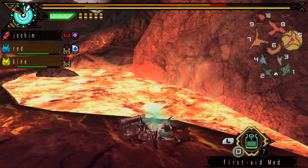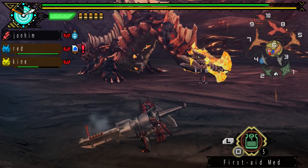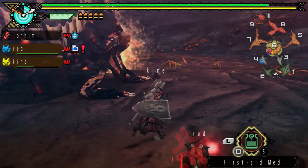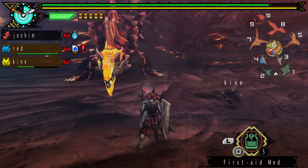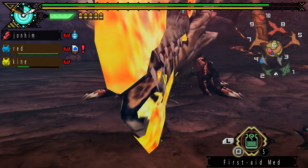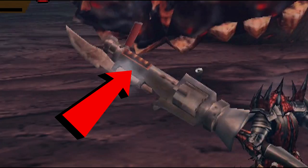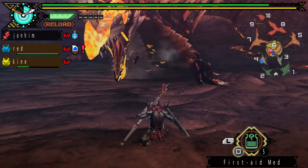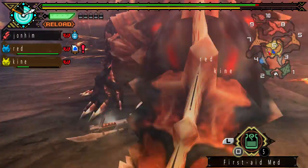My favorite thing about the Gun Lance is the Wyvern Fire blast. It's a really powerful charge-up attack — it charges up the front of the lance and fires a huge explosive attack that does a lot of damage. It takes a while to cool down before you can use it again, indicated by a little thing on the side of the lance that will pop open and steam red. Once it closes up again, you can use it. This also burns up a lot of sharpness — a lot — so be very careful.